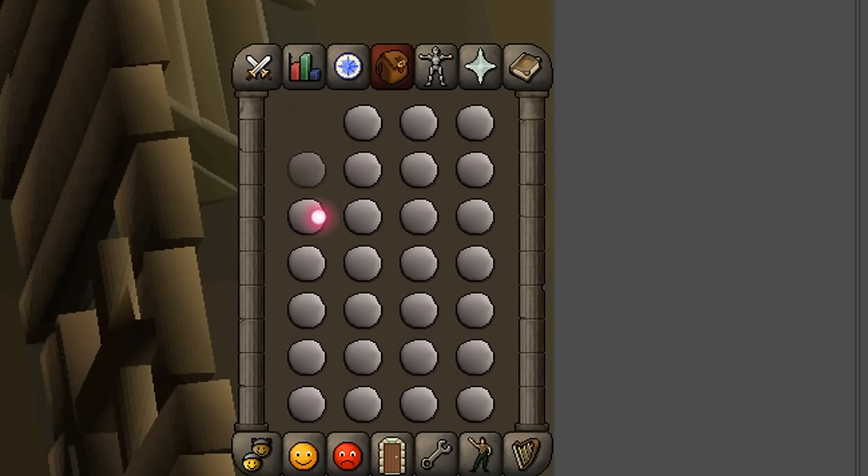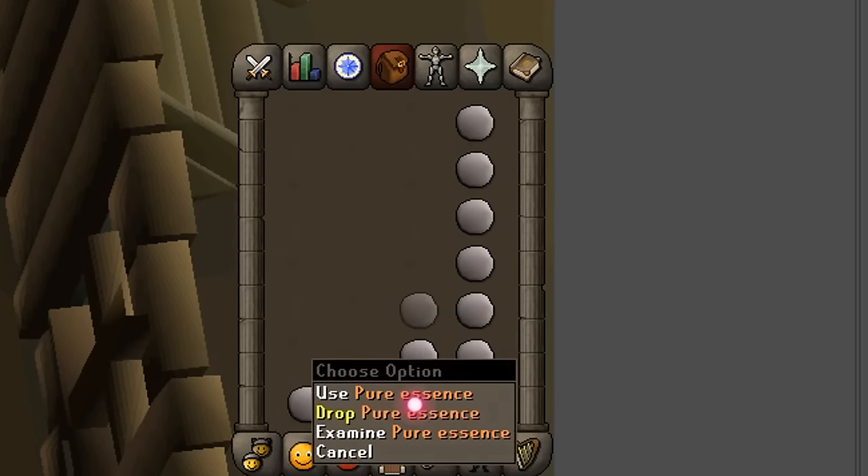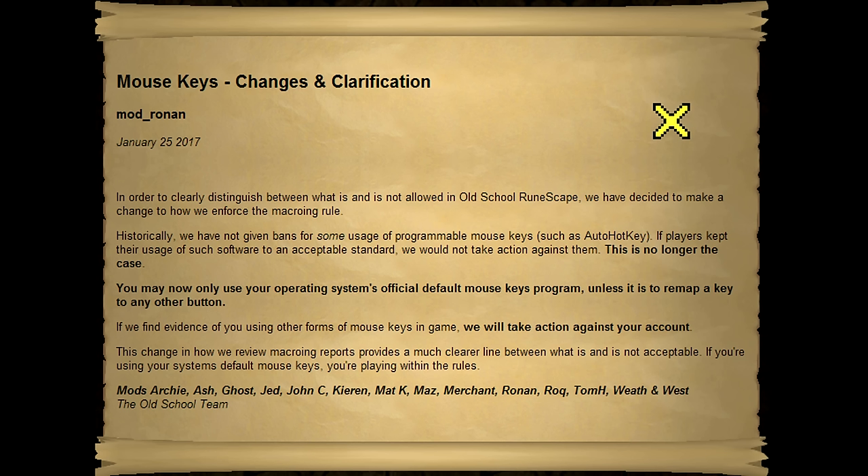Here's a video of Windows mouse keys in use to drop an entire inventory of pure essence. Remember that all we're doing here is using Windows mouse keys and remapping keys — two things that Jagex stated to be completely allowed. Hopefully this helped out some of you that miss being able to drop inventories quickly for things like power mining. If you've got any questions, ask in the comments and I'll try to help you out as fast as I can.